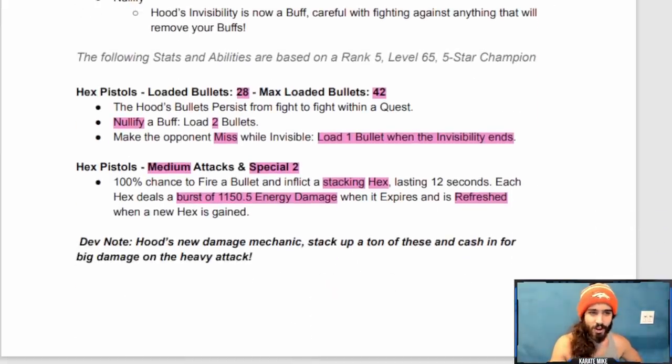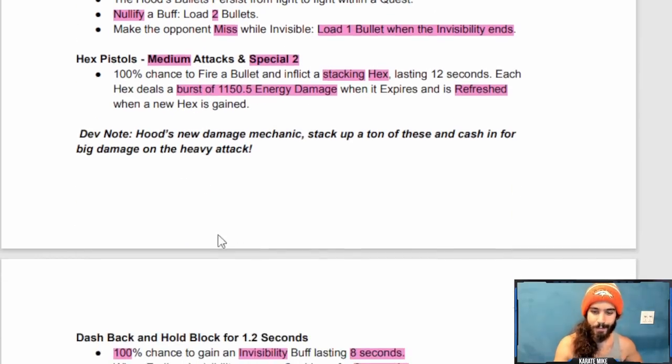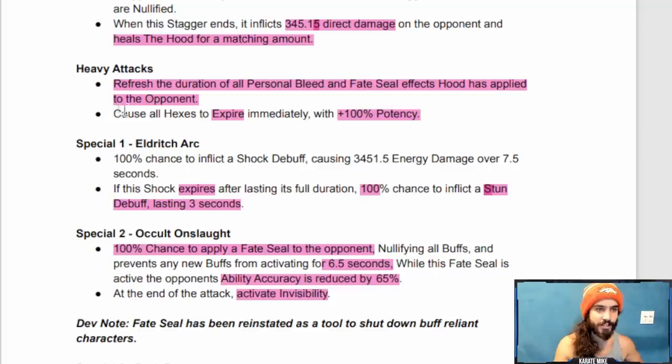Hex pistols: loaded bullets — 28 max, loaded bullets 42. The Hood's bullets persist from fight to fight within a quest. Nullify a buff and you load two bullets. Make the opponent miss while invisible and you load one bullet when the invisibility ends. On medium attacks and the special two, there's a 100% chance to fire a bullet and inflict a stacking hex lasting 12 seconds. Each hex deals a burst of 1,150 energy damage when it expires and is refreshed when a new hex is gained.